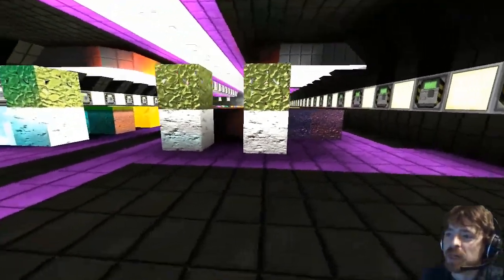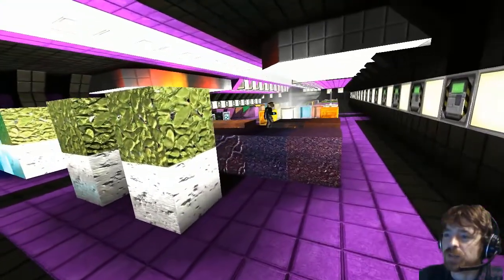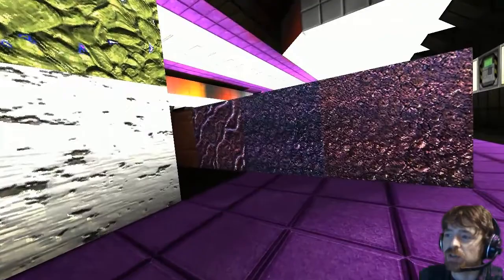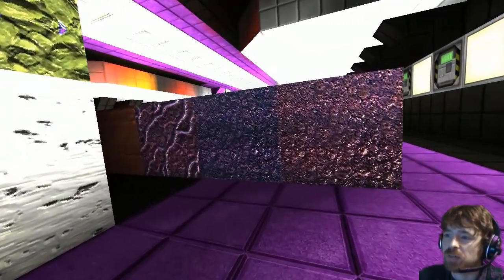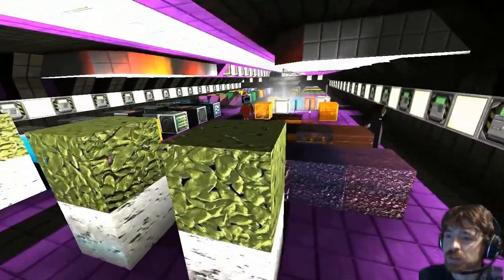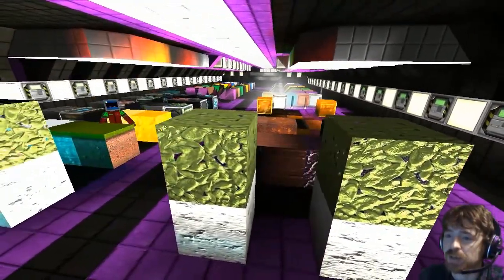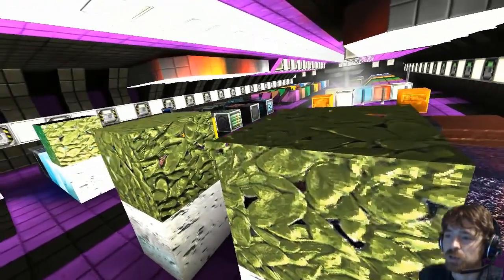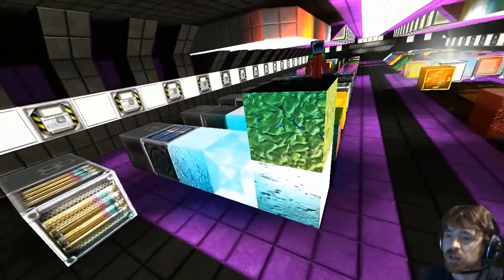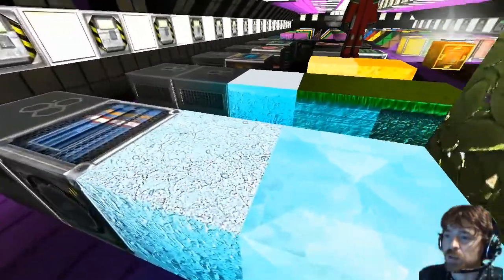Moving back, we've got some more terrain elements. Lovely bump mapping on these terrain elements - you really get the impression that the textures are actually textured. As you're moving around you can really see the roughness to the terrain. Same with the leaves as well - they really do have that three-dimensional look, not just square and flat; they have a nice texture to them.